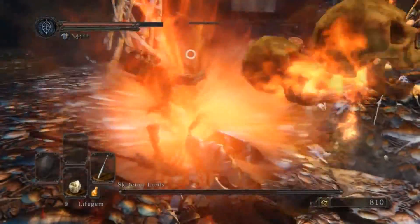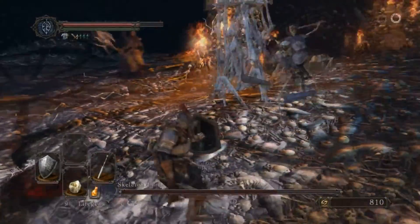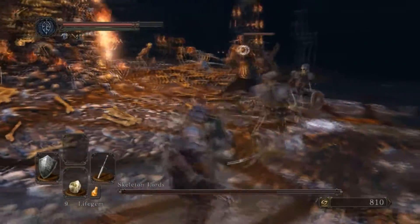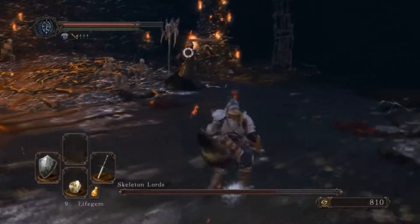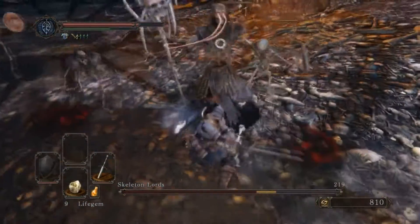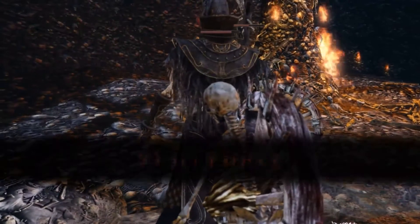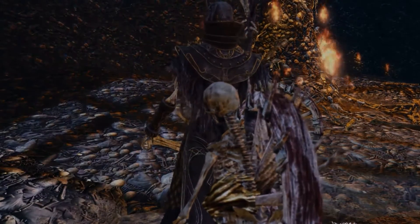After you kill a Skeleton Lord, they're going to spawn extra Skeletons from the floor. Depending on which one you kill, different buddies are going to come up. If you kill the one with the Scythe, they're going to spawn Skeletons holding Estoc. If you kill the one with the Halberd, Falchion Skeletons are going to come up. And if you kill the Staff one, they're going to summon the Bonewheel Skeletons from Dark Souls 1 — the guys with the wheels made of spikes on their back, riding them around the room trying to kill you.